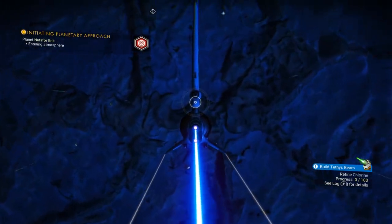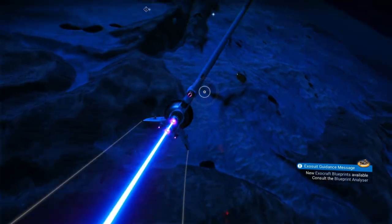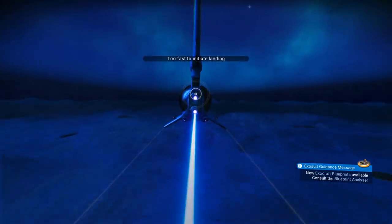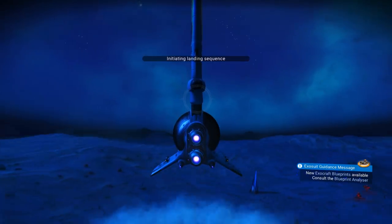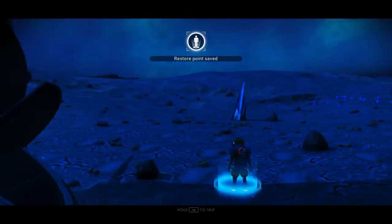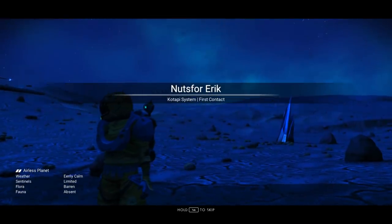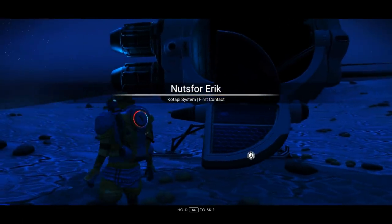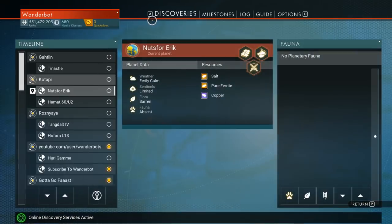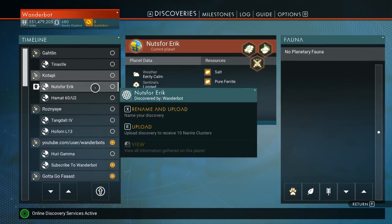Seriously — is that a randomly generated name? Or did somebody name it Nuts for Eric? Because one way or another, that's kind of incredible. It looks like a real crap planet. So, Nuts for Eric — first contact. This is a randomly generated name. Really? Really?